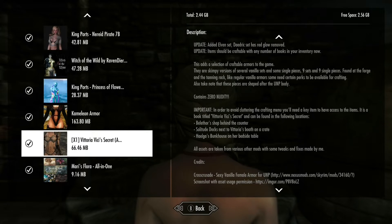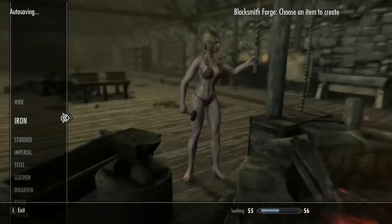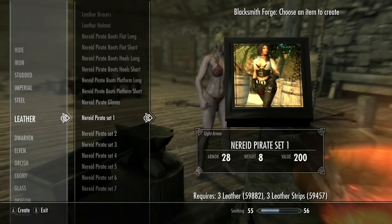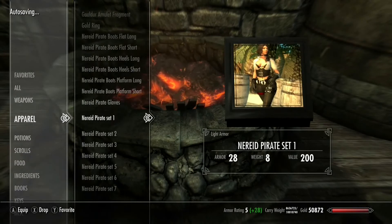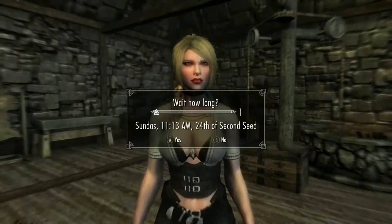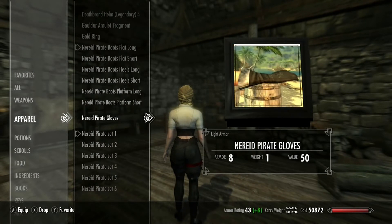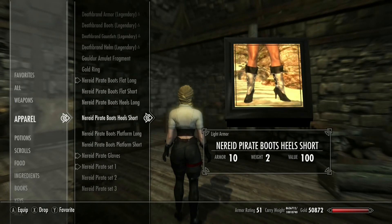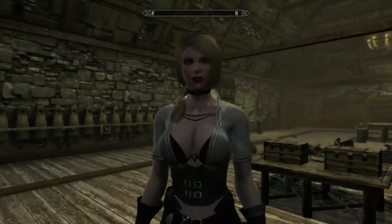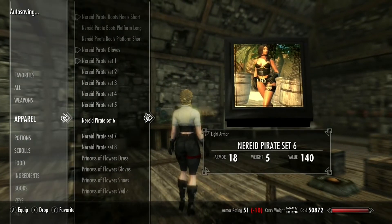For the third mod, we're going to look at the Pirate mod. If you go under Leather, there's a bunch of different things you can change up. We're going to look at those — there's a pirate set one, and it shows you a picture of what you're going to look like. There are also individual pieces, so you can change the boots and stuff like that. With the sets you can just change it however you want, which is pretty cool.